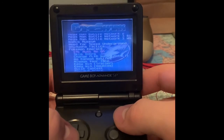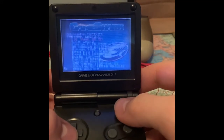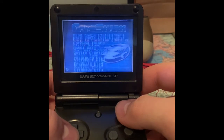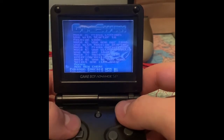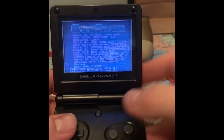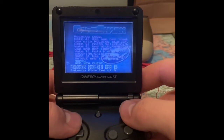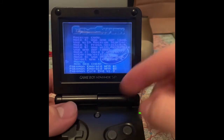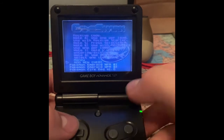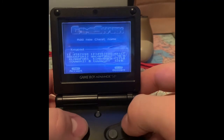We're just going to be adding a cheat that's not in here right now, so we don't have to do the master code. Let's go all the way down. Add new cheat - this is the one I just added, this is the money cheat right here. If you go through all of these, none of them have an infinite money cheat. I found the code online, put it in, and it actually works. If you want to add a new cheat for whatever reason, you actually have to press B and name it whatever you want.